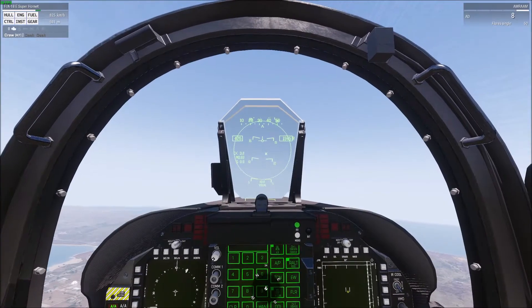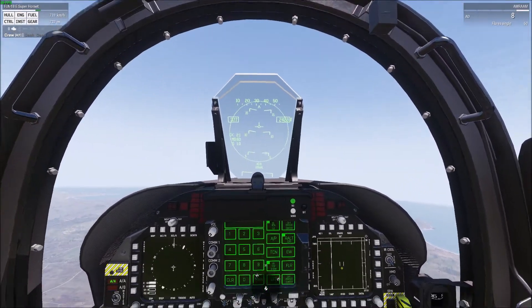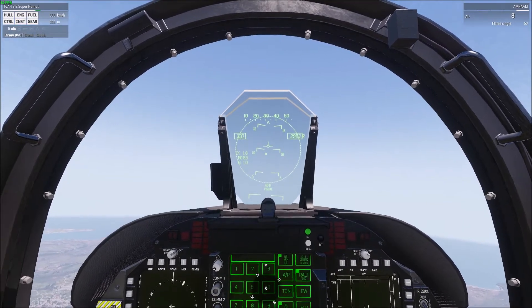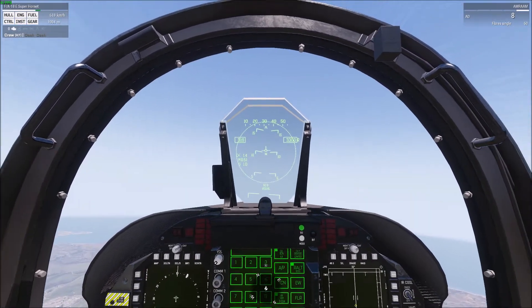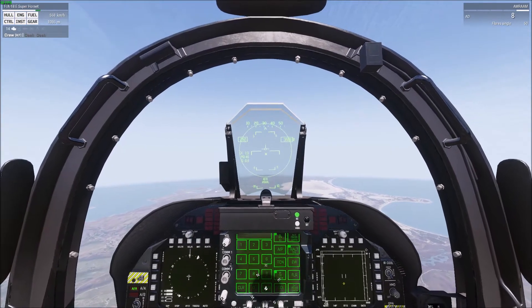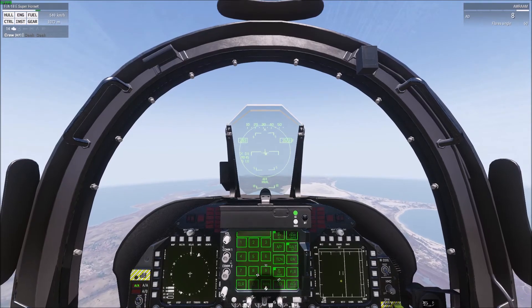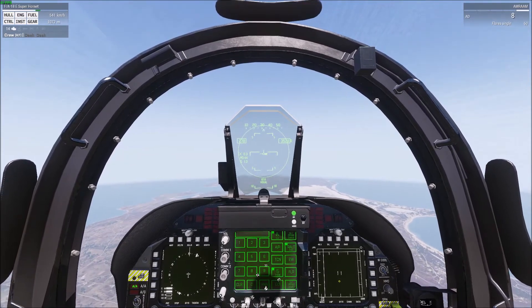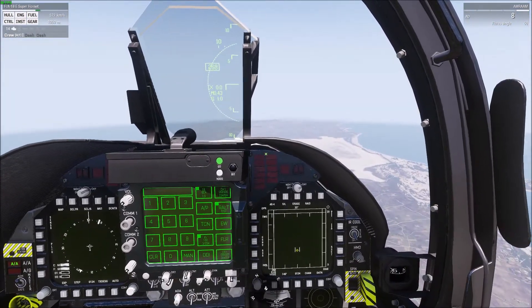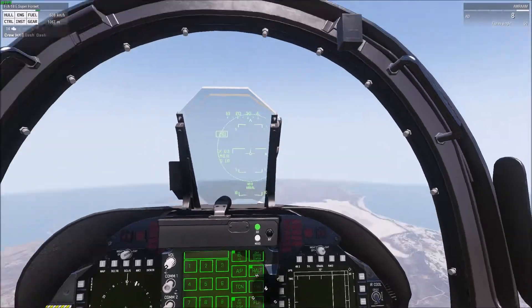Something else that's very useful: when you have your AMRAAM up and you're just searching, this ring right here is essentially a flood mode. You can dumbfire an AMRAAM out in front of you, and as long as there's a target within 10 miles, that AMRAAM will go pitbull and go track that target. We've got an enemy or an ambiguous out there - looks like he's almost 7 miles.